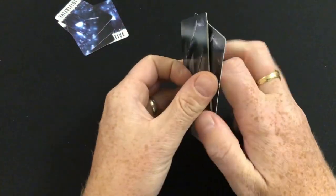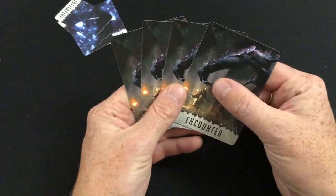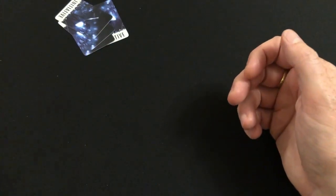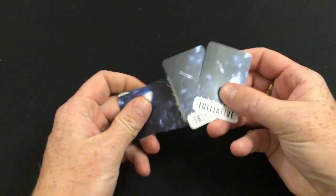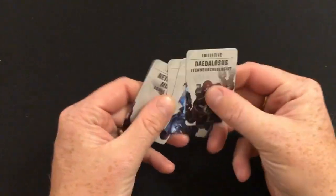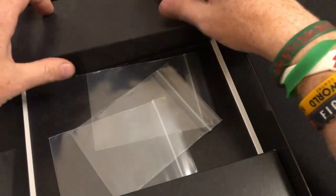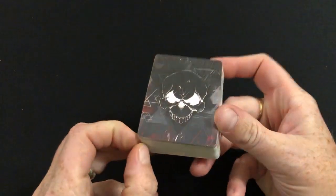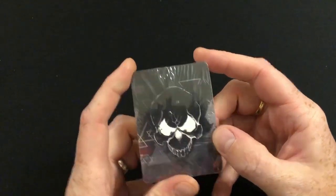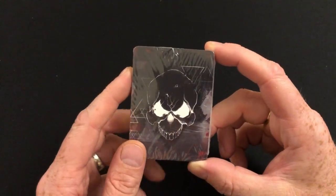We've got some encounter cards, which will allow you to get into combat with the new cultists, the Firebrand, and whatever else. Then we have initiative cards - as I said, every new hero comes with some baggage. We've got Daedalosus, Aradia Madelain, Gotfleot de Montbard, and Neyam Shai Murad - all names I have mangled horribly.